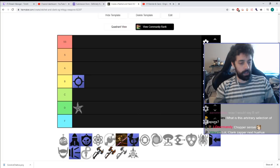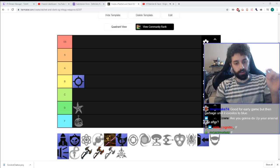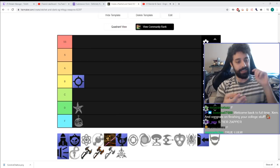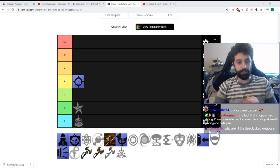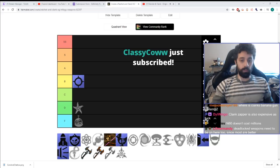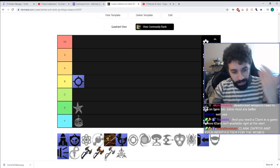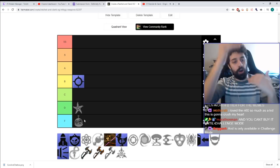The Clank Zapper is by far the worst weapon in the entire OG trilogy — it's not even a question. This is a very solid F-tier. There is not a single weapon worse in any regard or capacity. It does no damage, it costs a million bolts, it's completely useless, not even the upgrade is good. The Synthenoids do everything the Clank Zapper does and 50 times better. The biggest reason why this thing is so stupid is because it costs a million bolts for as useless a weapon as it is.